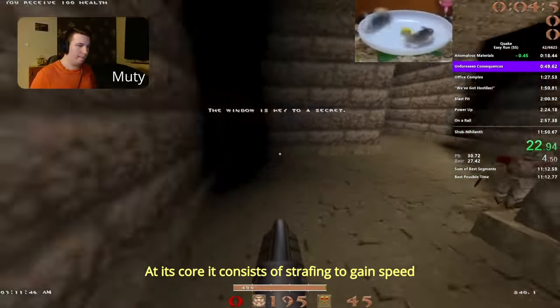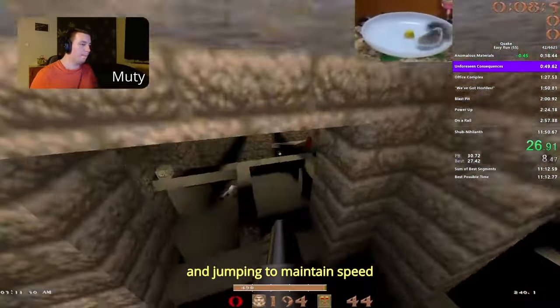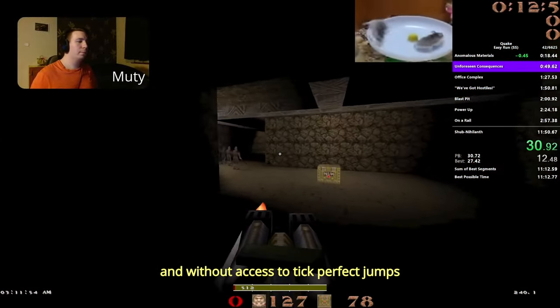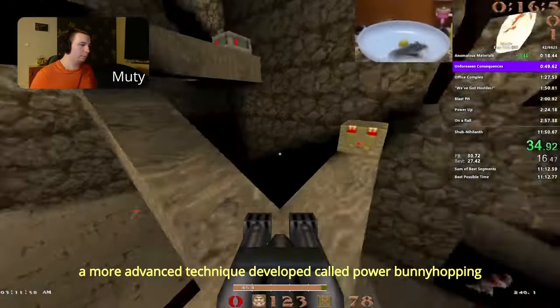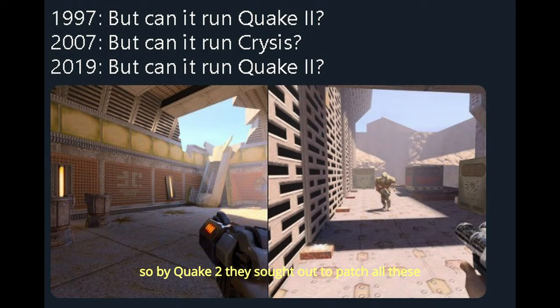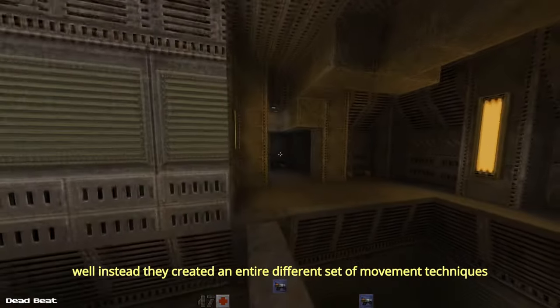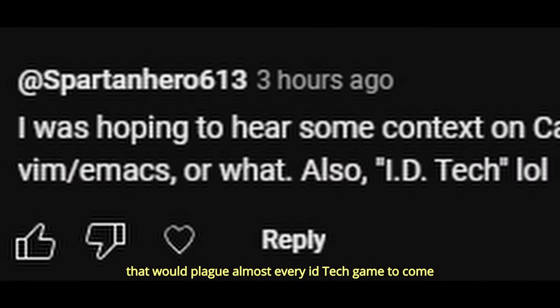At its core, bunny hopping consists of strafing to gain speed and jumping to maintain speed. Quake in particular has quite brutal ground friction, and without access to tick-perfect jumps, a more advanced technique developed called Power Bunny Hopping. ID Software didn't like that, so by Quake 2 they set out to patch all these game-breaking bugs, while instead they created an entirely different set of movement techniques that would plague almost every ID Tech game to come.